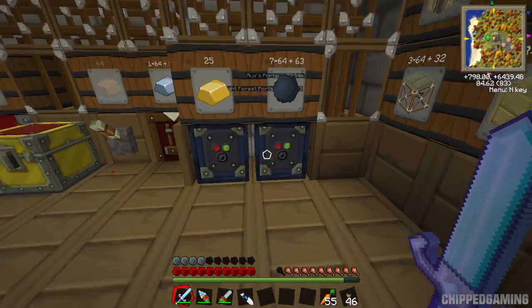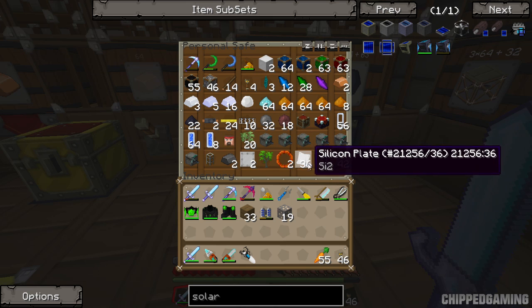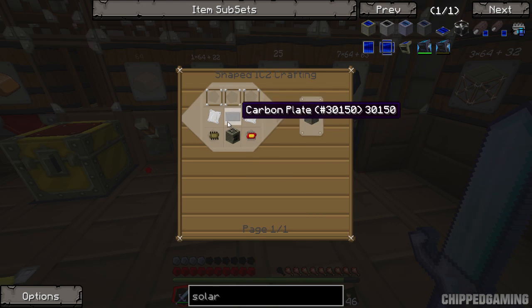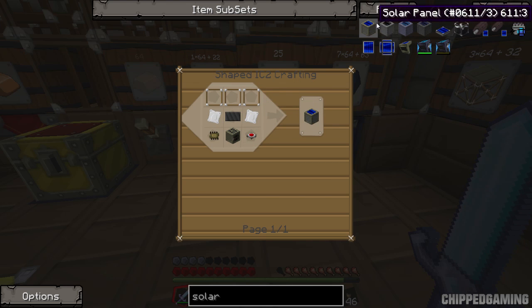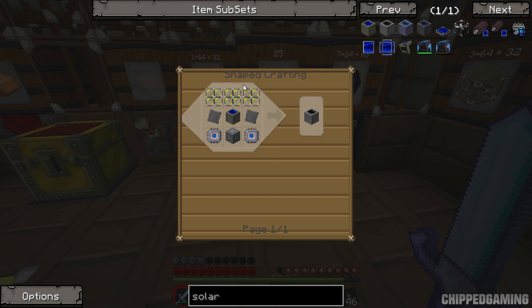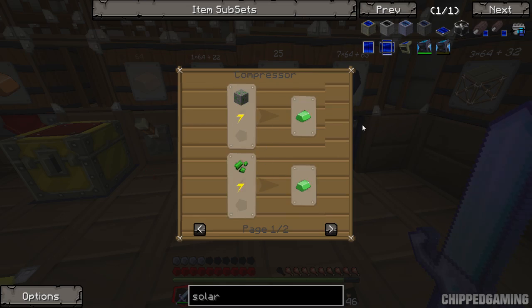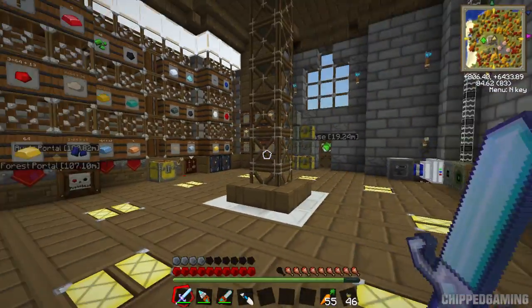I've gone and prepared materials ready for this - in this safe we've got silicon plates, carbon plates, and advanced alloy. We're going to be making some advanced solar panels, which require the original solar panels made from glass panes, electronic circuits, generators, and silicon plates. Then we need advanced machine blocks and meridian glass panes, which are compressed uranium. There's lots of things we've got to do before we actually get started.